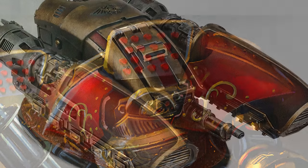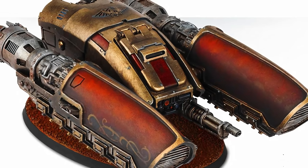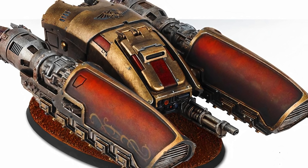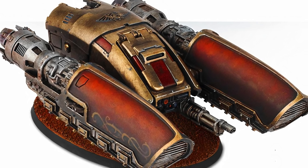Everyone loves tanks, including the Custodes, so it's no surprise they have their own — the Pala Grav Tank. Like all Custodian equipment, this is incredibly mobile, flying around the battlefield and vaporising enemies wherever it goes. It's like a pocket rocket: not particularly big or armoured, yet it deals out crazy amounts of punishment.